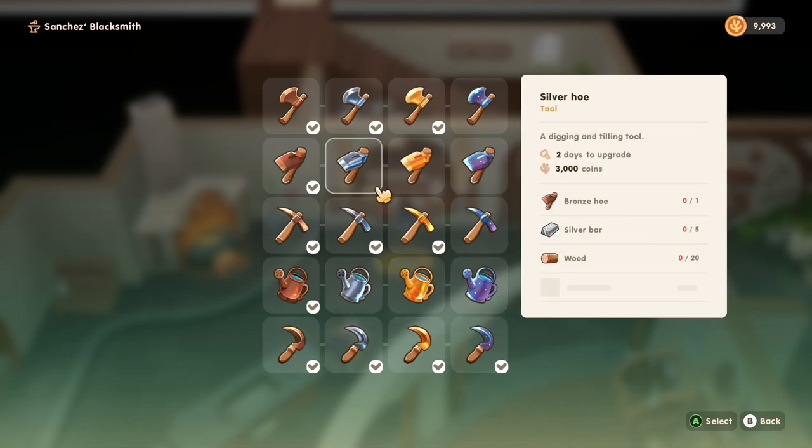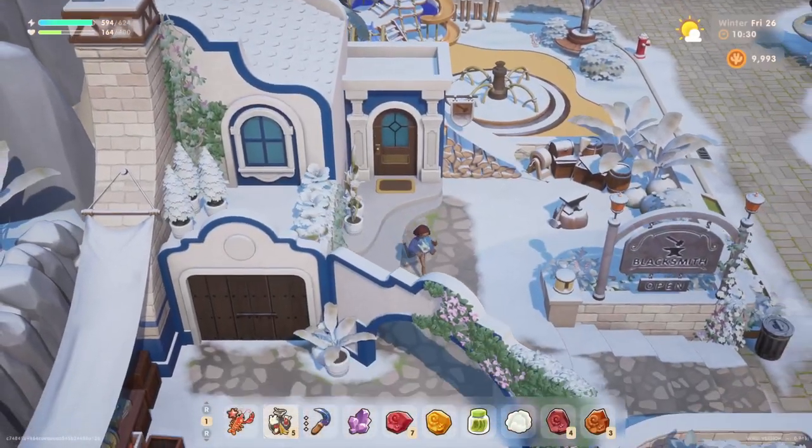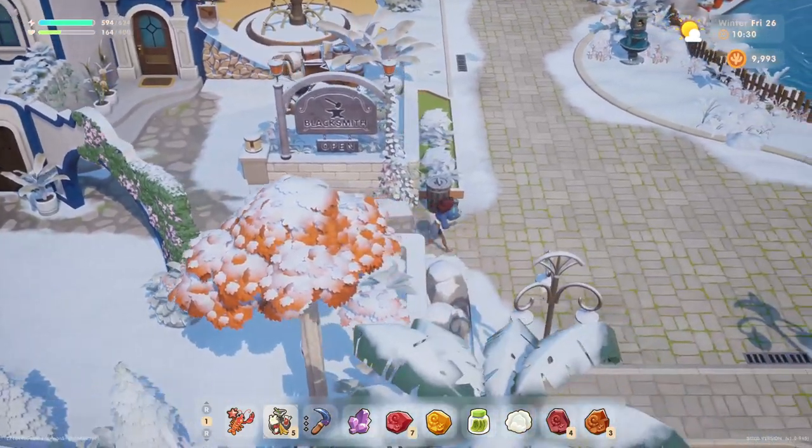It's gonna cost us 20,000 so we definitely can't afford it right now. Maybe we can upgrade our hoe — this is only gonna take silver and it only costs 3,000. But do I really want to spend my money on that? It's not like I use the hoe a whole lot — it's pretty rare.